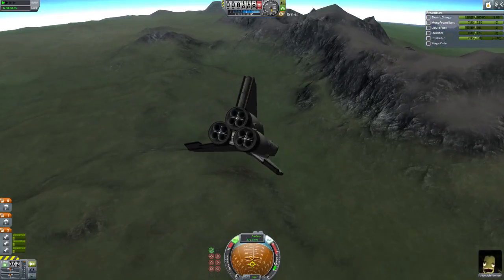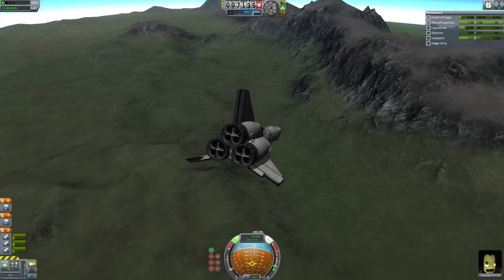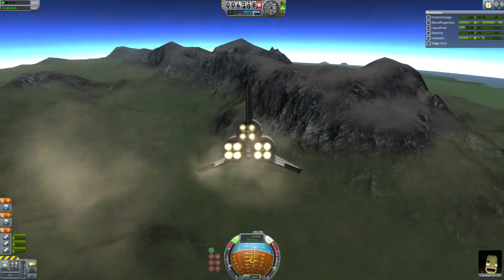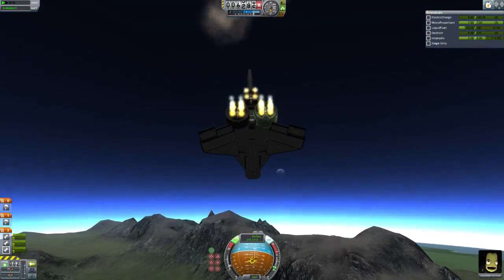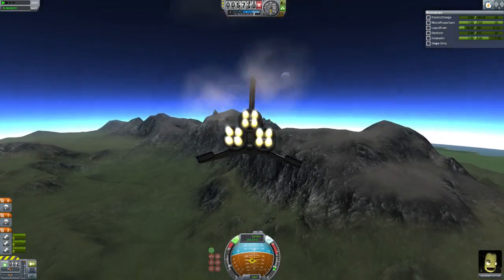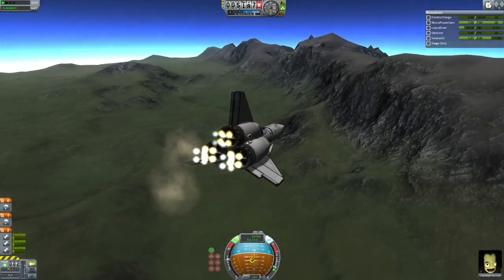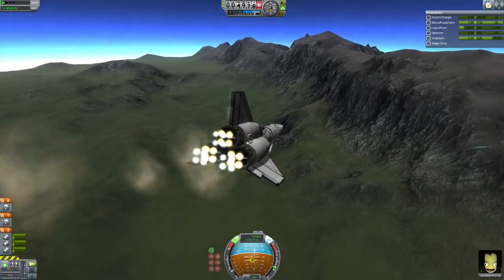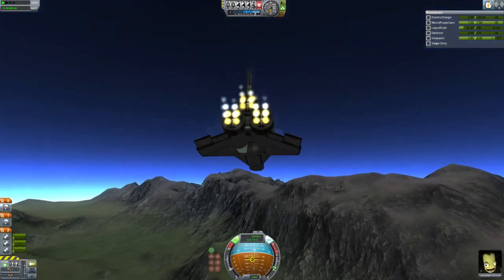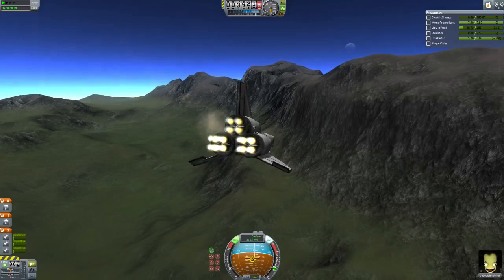Let's go ahead and fire these up. Our electric charge is running out unfortunately. That fuel cell is missing oxidizer - we've used up all the oxidizer in the fuel cell. So now we have no more reaction control. That also means we don't have any RCS and we don't have any inline reaction wheels, which is a very serious problem because this thing entirely relies on those in order to fly properly.